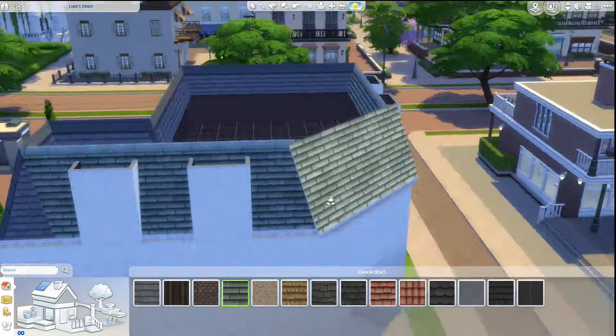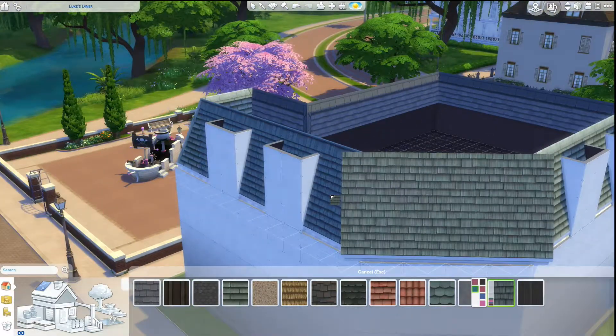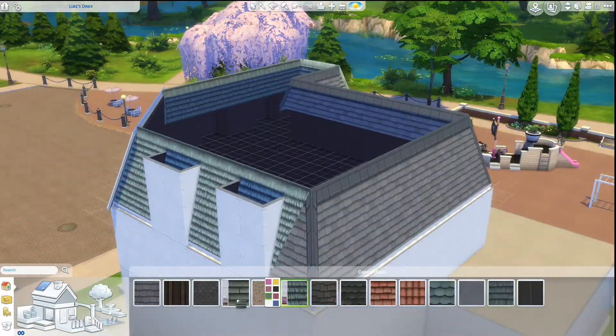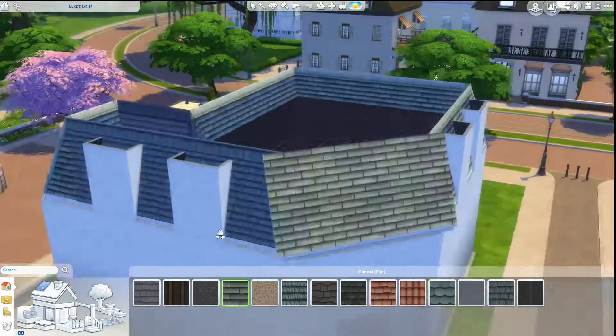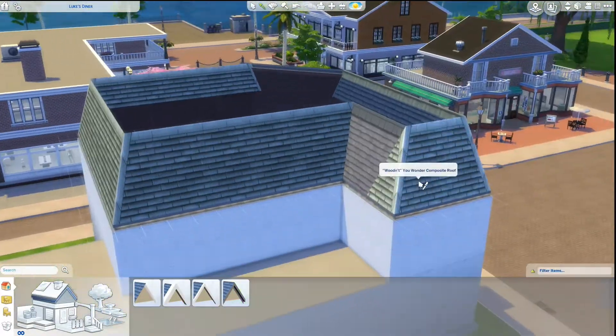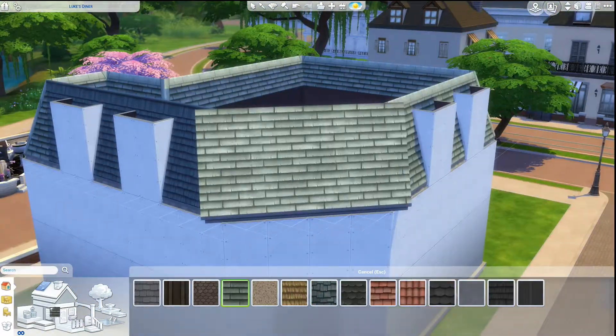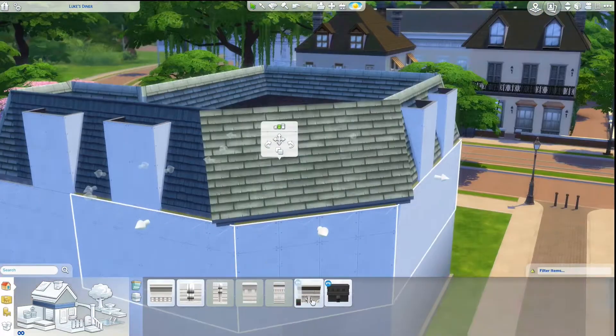Here I'm putting on the Mansard roofing and it's actually a green shingle. I was having a bit of trouble finding one that didn't get skewed on that diagonal piece, because they have a tendency for the patterns to get stretched. So I was just looking around for the perfect green roof.